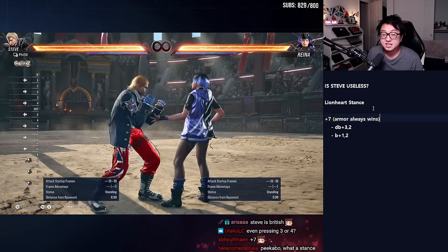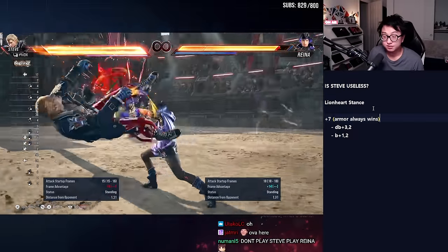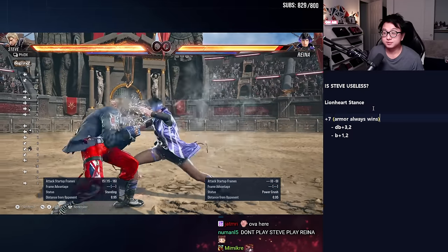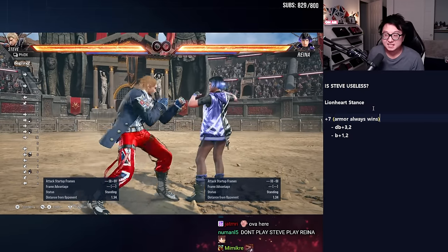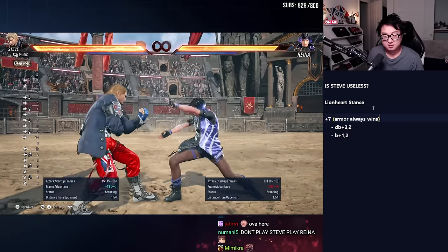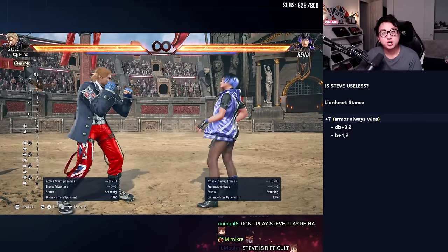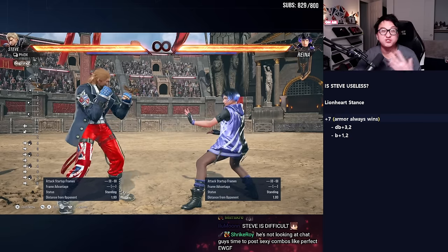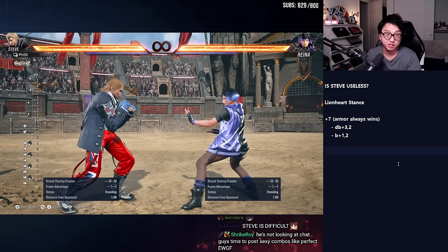It's not all hopeless — Steve does have some counterplay. He can go into a weave stance and dodge. He can weave right, he can weave left. Depending on the timing, sometimes it'll dodge, sometimes it won't. He can also duck forward. But many Steve players feel that this doesn't make a lot of sense: I landed a hit, I won the interaction. Why am I guessing again to win the next interaction?